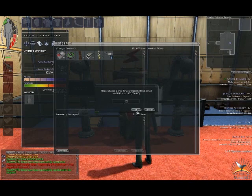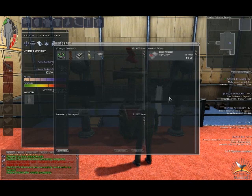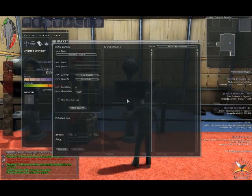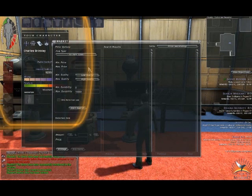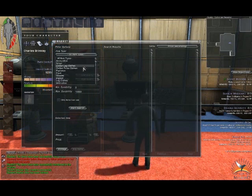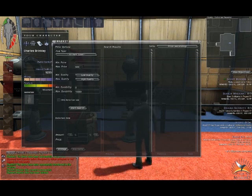As with the storage accounts, each colony has its own independent market. Market terminals allow you to purchase items designated for sale on a given colony's market by other citizens of the dominion. There are functions that allow you to search for the specific item you wish to purchase. You can search for the specific type of item such as weapons, clothes, food and many more, and limit your search based on price, quality as well as the remaining durability of the item.